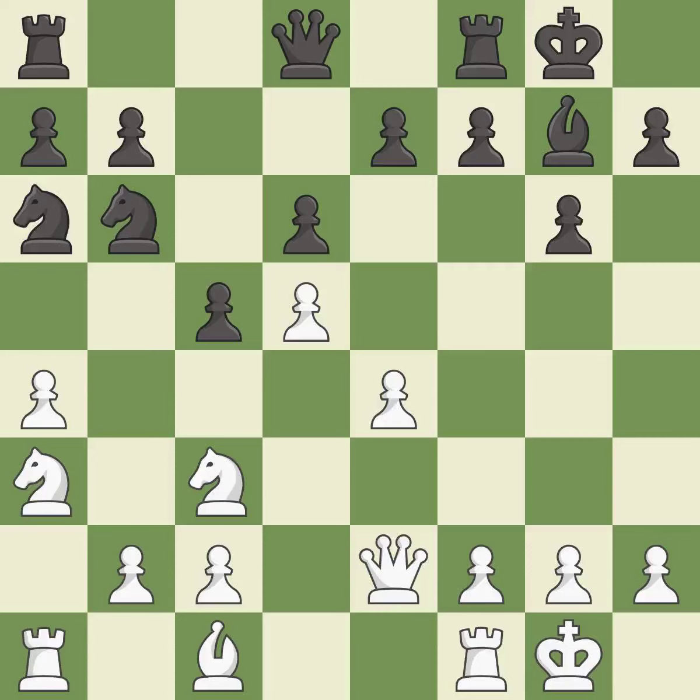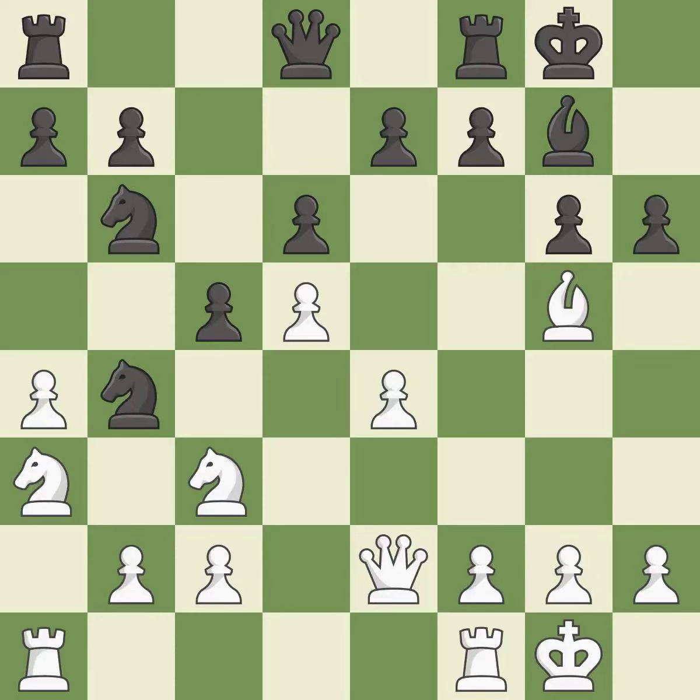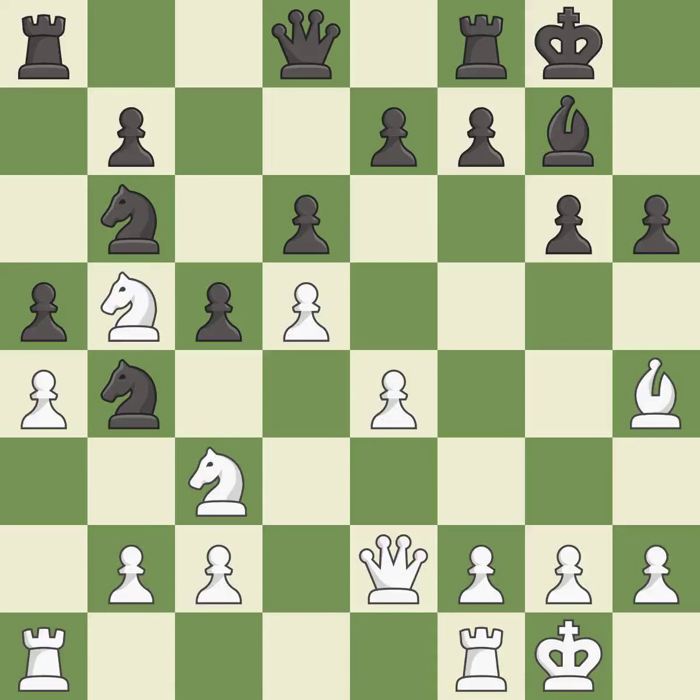It is an inaccuracy. This overlooks a better way to centralize a knight so it controls more squares — it is an inaccuracy. This connects the rooks, which helps them coordinate together in the future — it is best. This kicks an opposing bishop; it is good. This move puts the bishop on a safer square — it is best. This misses an opportunity to develop a rook off its starting square — it is a mistake.